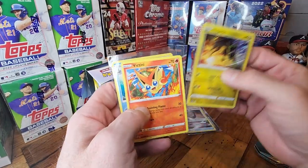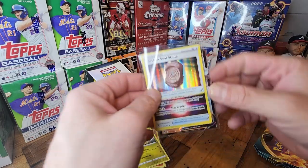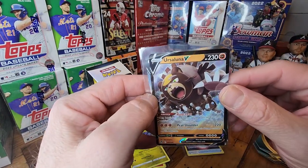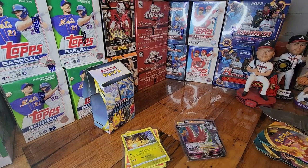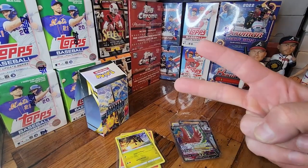Alright, out of the box here — we've got a couple of rares, regular rares, and a few hollow hits: Earthen Seal Stone, Ursaluna V, and the Ho-Oh V. That's a killer one. I appreciate you watching — please leave a comment, like, and subscribe. Maybe we'll see you in the next one. Peace.